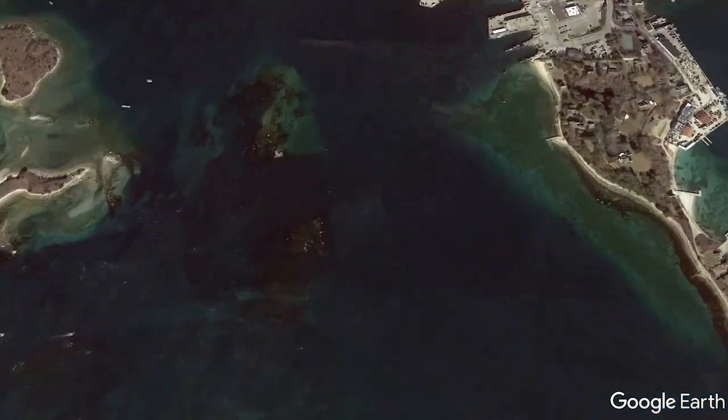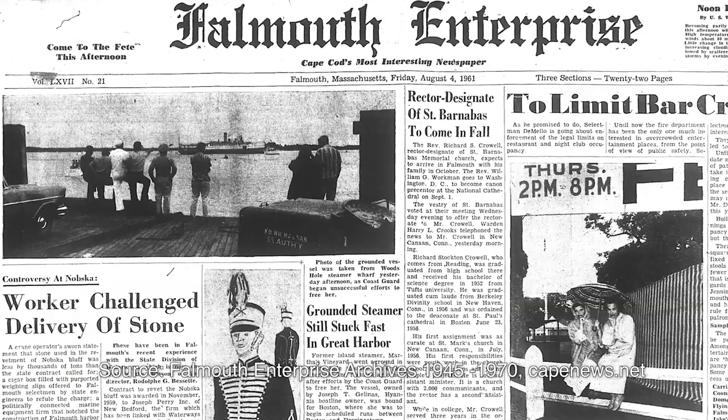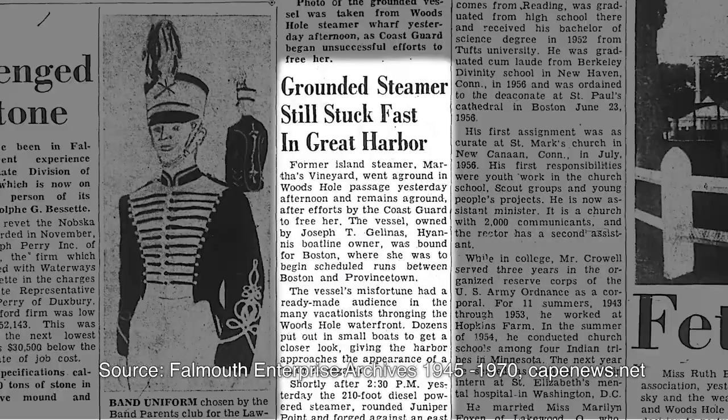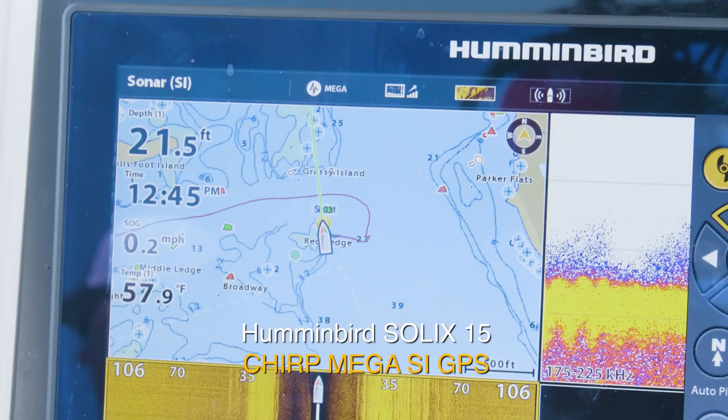So we just pulled up here in Woods Hole. This is one of the most dangerous areas on the entire East Coast because there's so much current moving, there's rock everywhere. Just in front of us is called Red Ledge.